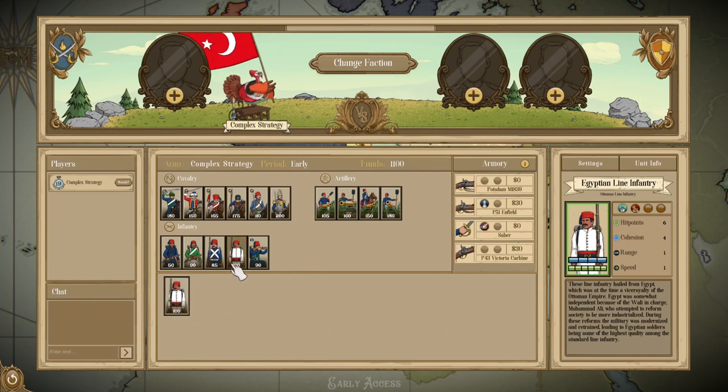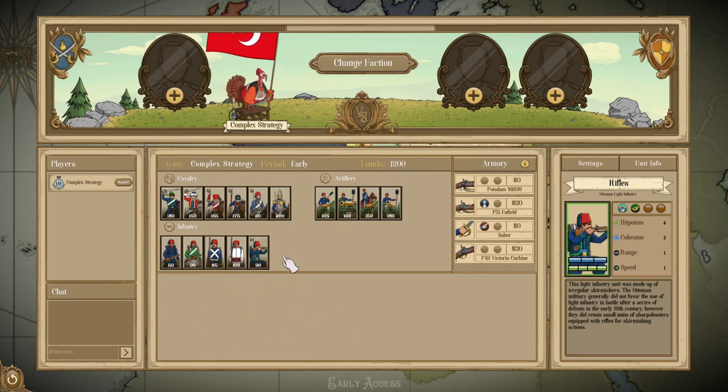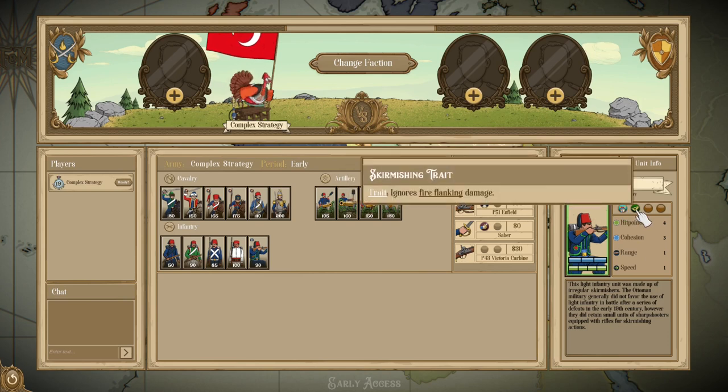This does come at a cost increase — you are paying about 15 more points for the Egyptian Line Infantry, so you do have to take that into account, especially if you're building a very large army with them, as they will very quickly start to drain your funds. Then we round off the Infantry tab in the early period with Rifles. These are Light Infantry with 4 health, 3 cohesion, and then Disorganized and Skirmishing.